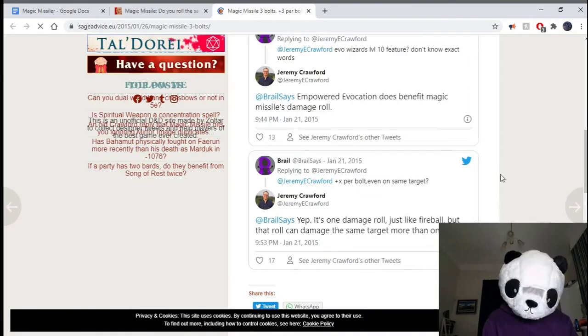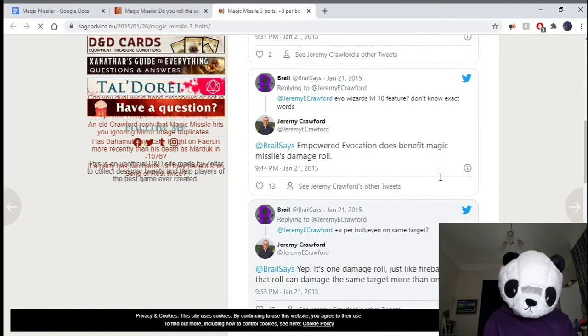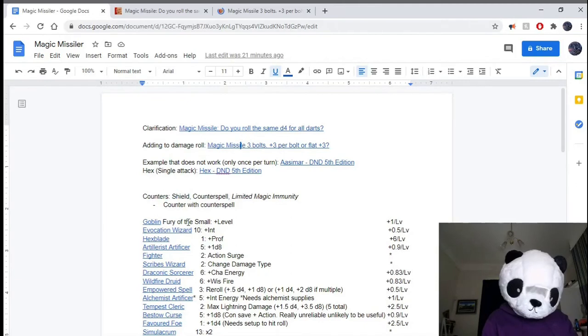The way this works is that if you are able to find features that add damage to any of the rolls, they will apply to every single instance of the Magic Missile. Here's another of Jeremy Crawford's tweets to confirm that — he's talking about Empowered Evocation and how that will apply to every single dart, that increase in damage. I won't be going into every single link when I talk about it below, but I'll leave a document in the description with all the links to all the different descriptions of the mechanics.